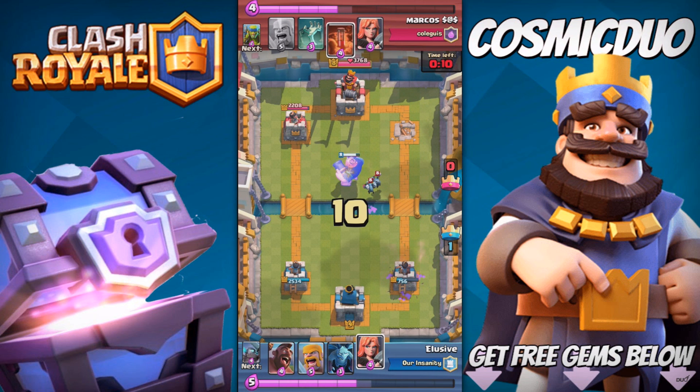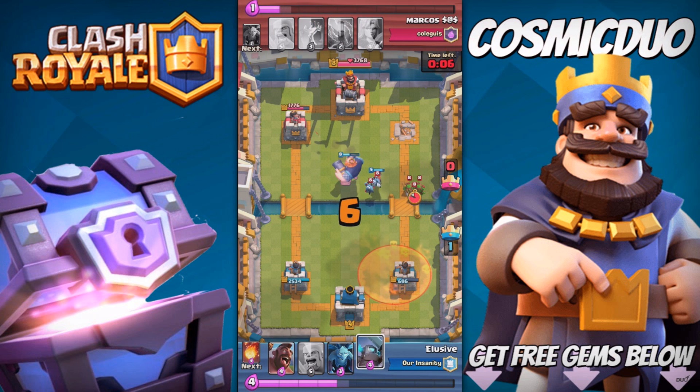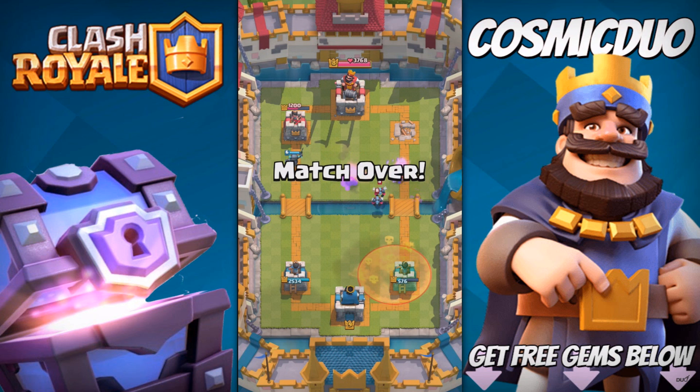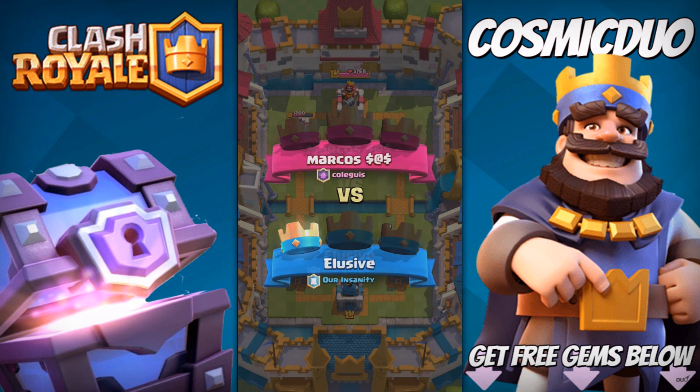Ten seconds left to battle. He just throws a Poison on my tower — says good game, apparently. I throw my Mini PEKKA and give him a well-played, because he actually did have good counters. I just overwhelmed him once. So we're gonna hop into another replay, and then a live battle.